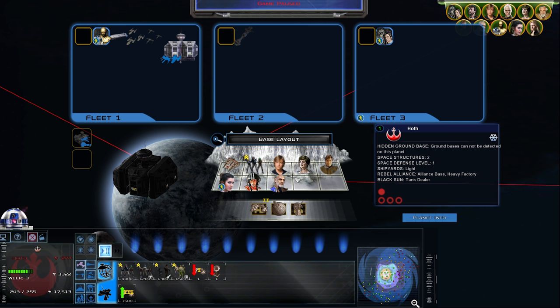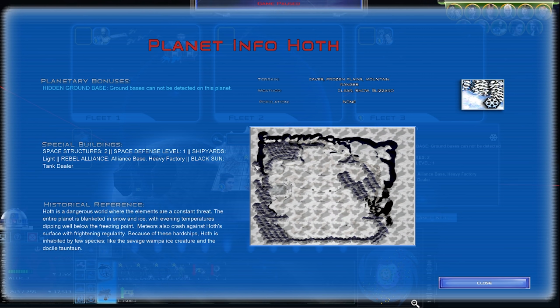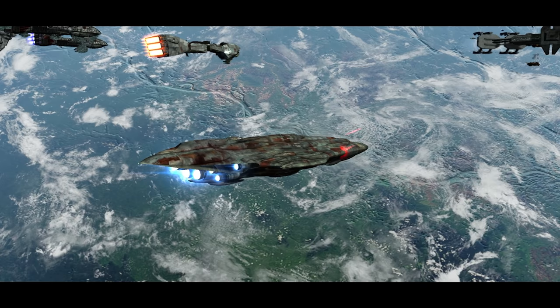Lastly, the planetary info button will give you much of the same information, including potential weather types. It will also give you historical perspective on the planet's history and wildlife. You may not think much of this, but it comes in handy — some worlds are more hostile than you might think.